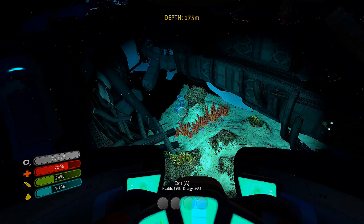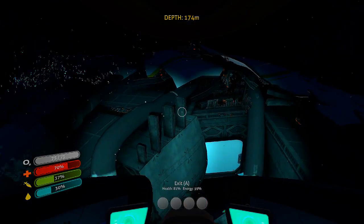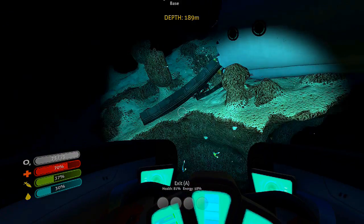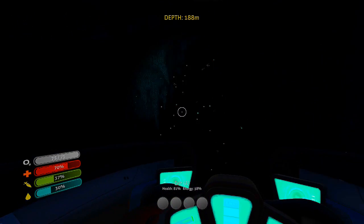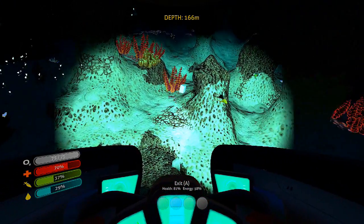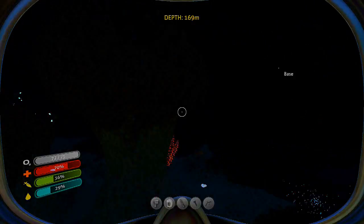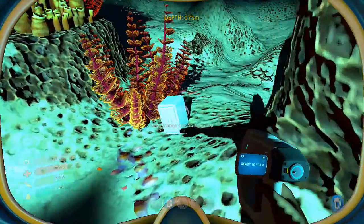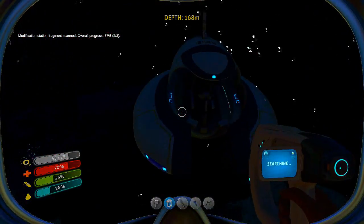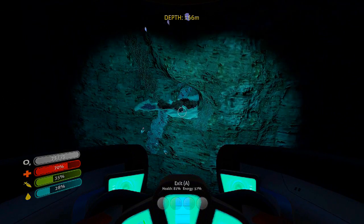It doesn't look like there's anything else. It's doing a little glitch there. Let me check on this side just to be sure. It is so dark over here and the terrain hasn't rendered in properly. What are these things? It's like a little floating island — check that out. Is it safe though? Another modification station — awesome, we need one more. Let me get back in this because I'm not feeling safe out here.